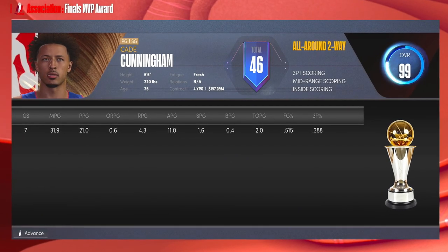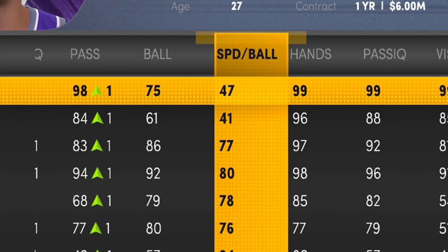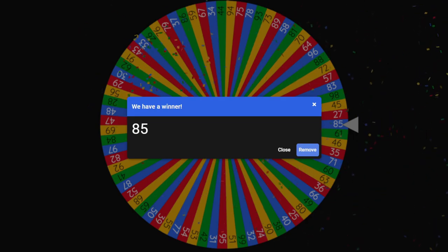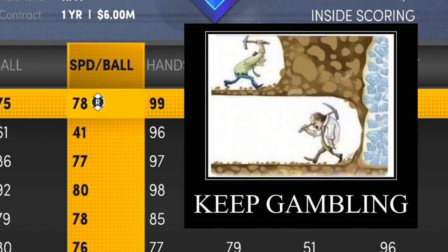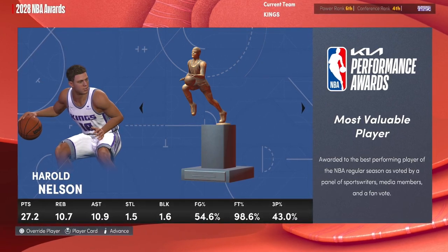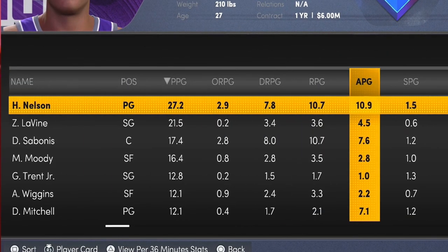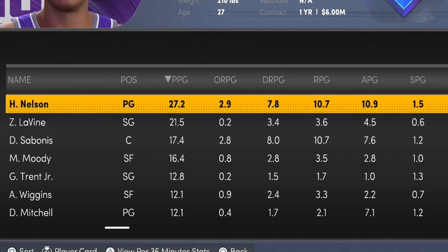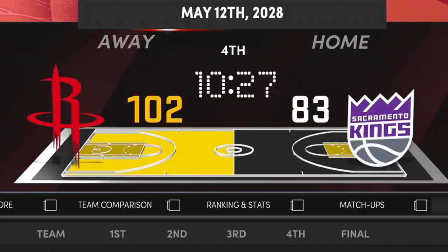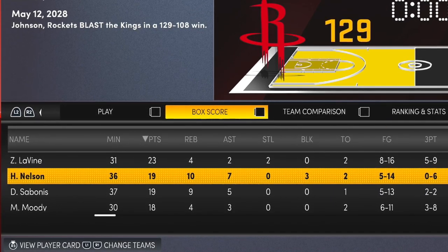One final year in Sacramento — we added Zach LaVine. I have to shoot my shot with speed with ball one more time. It can't be bad three times in a row — 85 speed with ball! Yes! Like that picture where you keep betting knowing there are diamonds at the end. Harold Nelson MVP — only took six years! The Kings are the fourth seed and sweep Denver. Then we face the Rockets with their 90 overalls — we put up a fight but lose in six. Nelson goes 19/10/7, doesn't make a single three. The Nets win the championship, Keontae George Finals MVP.